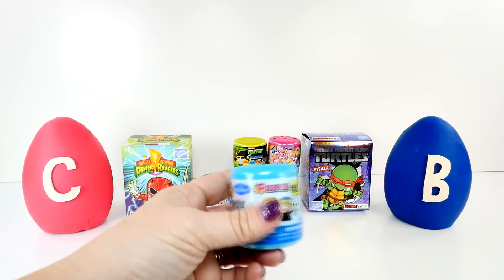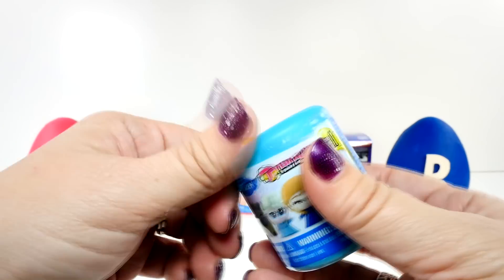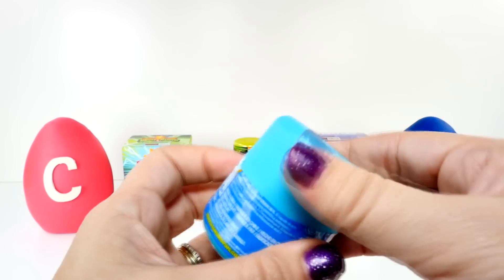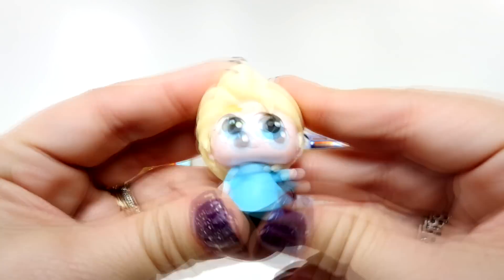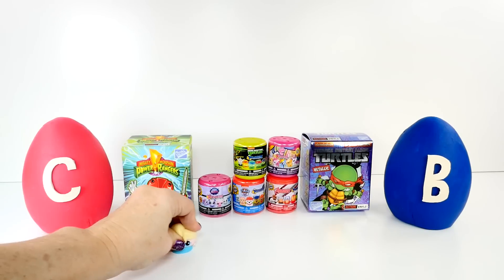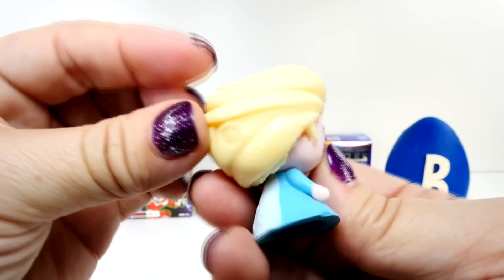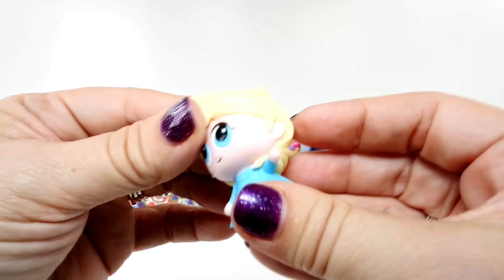I'm going for this Frozen Fashem. I'd like to see Kristoff today. I don't think we've gotten a Pabby — I think we've gotten most of these but not Pabby. And look who it is — it's always okay to get Elsa. Look at her. These actually stick to the table, a little bit. They used to stick better than that, but she's really cute. They're not very squishy like Mashems. They're more fashionable — look at that hair.